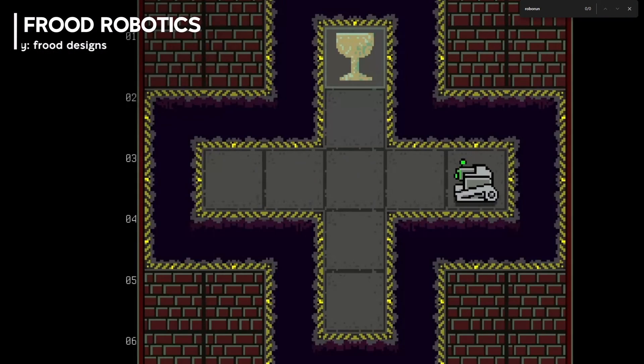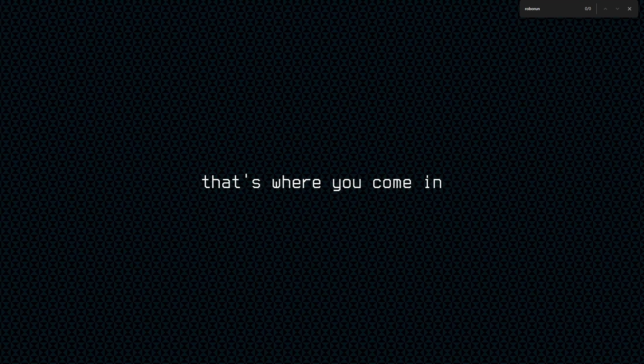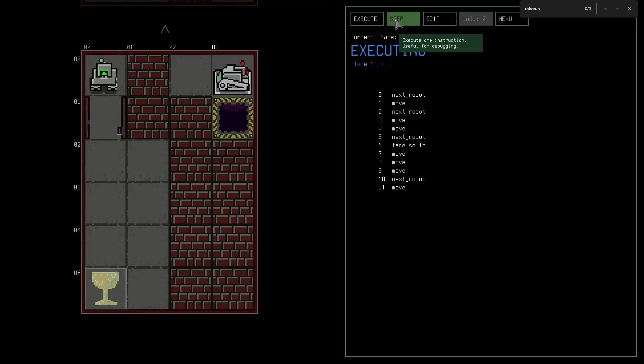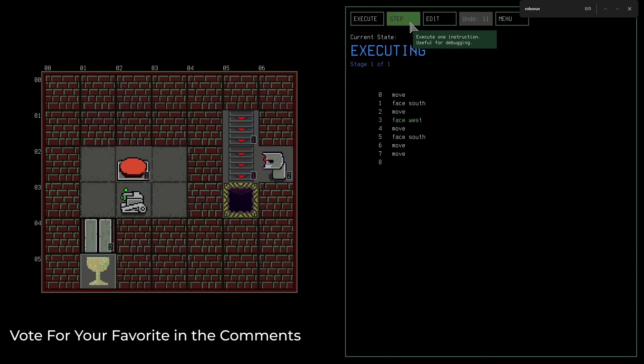Number two: Fruit Robotics challenges you with a unique twist on tile-based puzzles. You can't control your robot directly — instead you must program it using a crude programming language. With over 25 levels, navigate obstacles, press buttons, and avoid pits by crafting programs using a custom language.